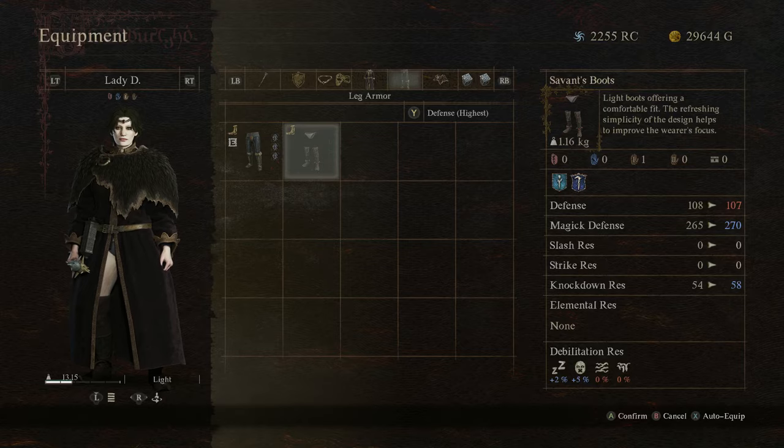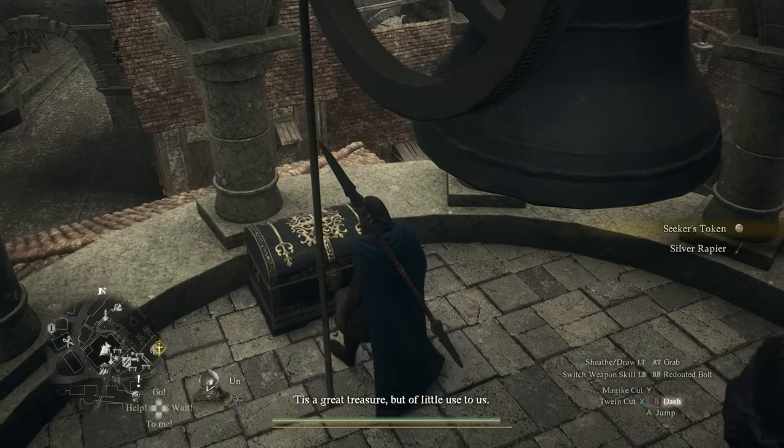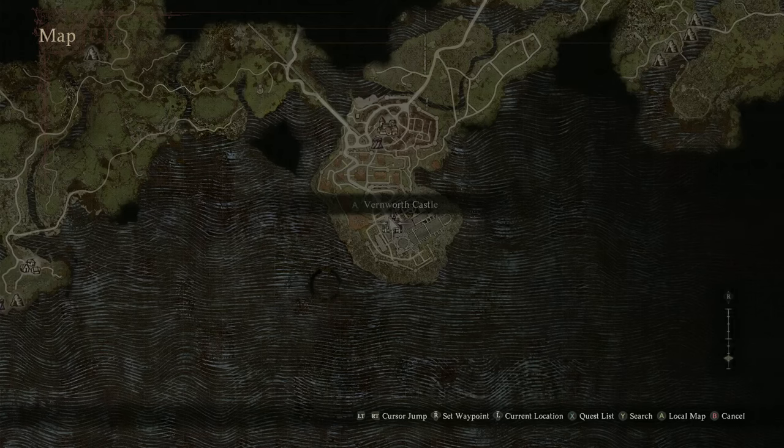You'll also get the savant's boots, a solid option for leg armour for the mage class, as well as a seeker's token and a fairy stone, a super useful item that allows you to fast travel.